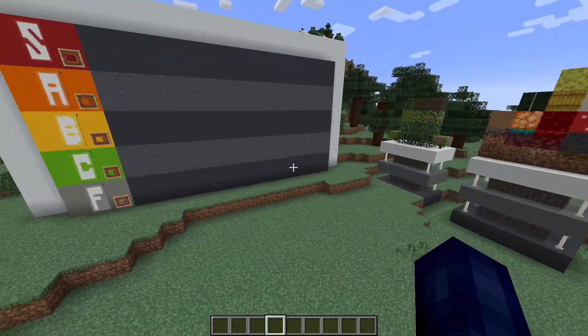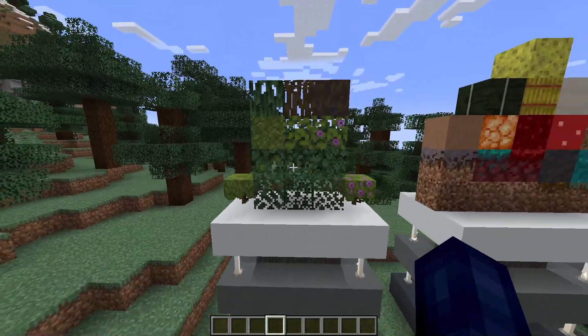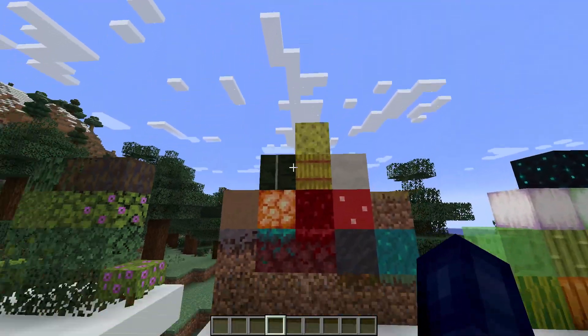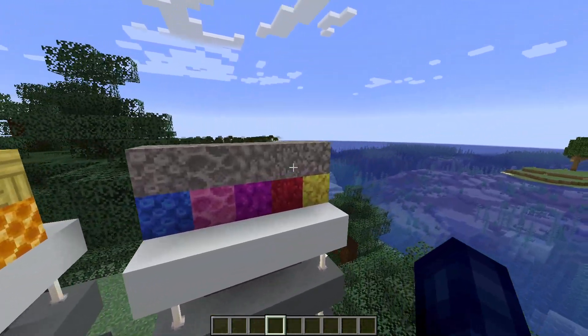Anyways, we're talking about every single organic block in Minecraft. That means all of the plants and grasses, all of the dirt and mushrooms, all of this miscellaneous crap right here, and last but not least, all of the coral.